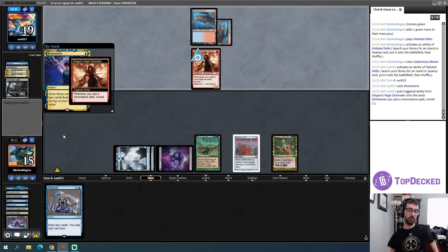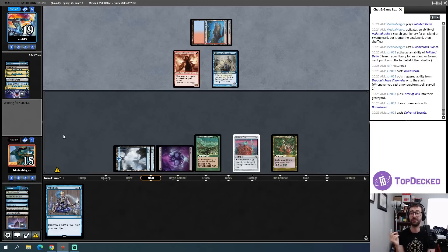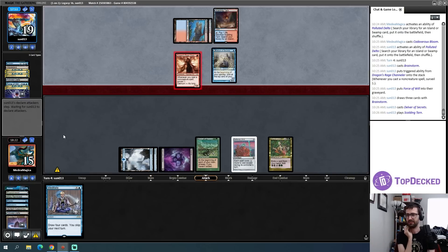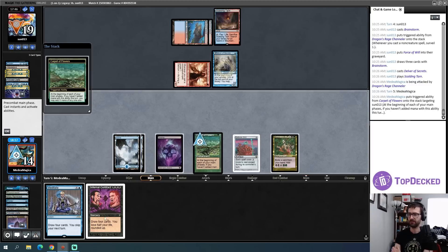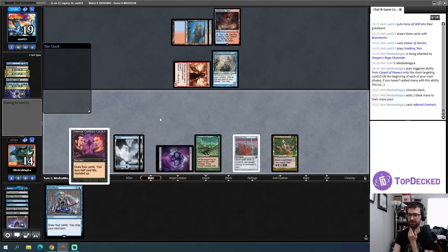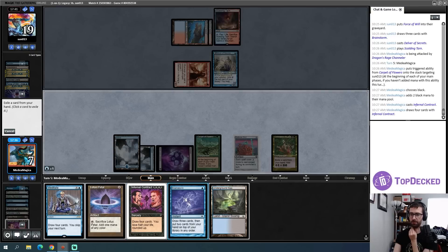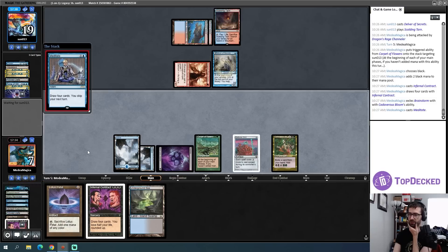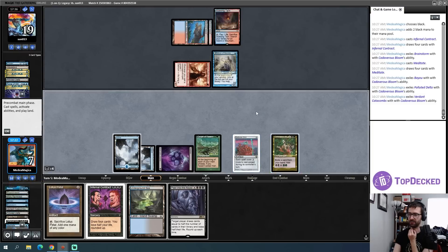Still only three card types in graveyard. I drop to 14 — I have one, two, three, four, five mana to work with. It's super awkward to do Infernal Contract with blue-blue floating, but Cadaverous Bloom fixes that. Let me add the black and see where we go. It is an adventure so I think I like Meditate next, then a Brainstorm — play a Meditate, draw four cards. There's a Peer into the Abyss! Let's make an absolute ton of mana.